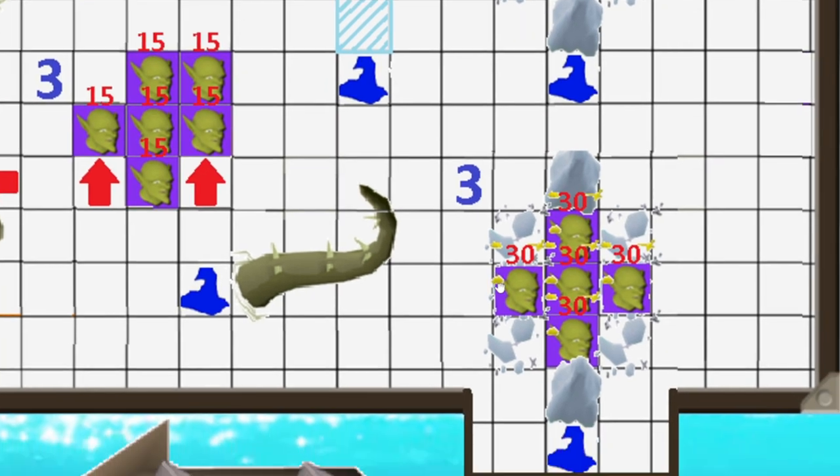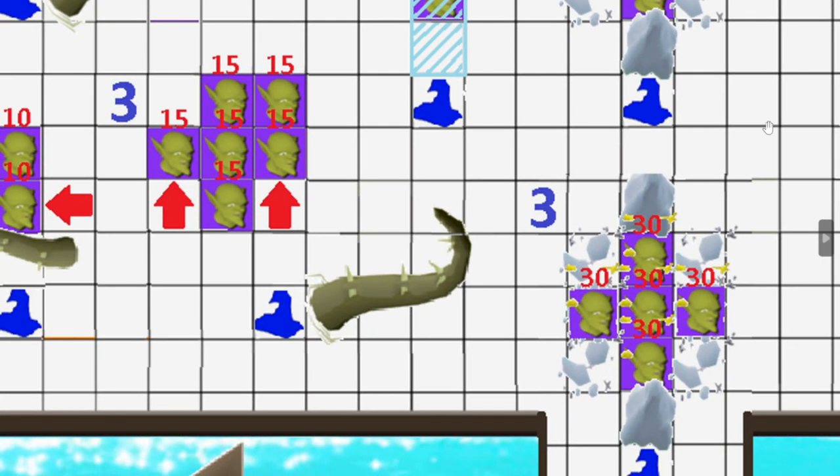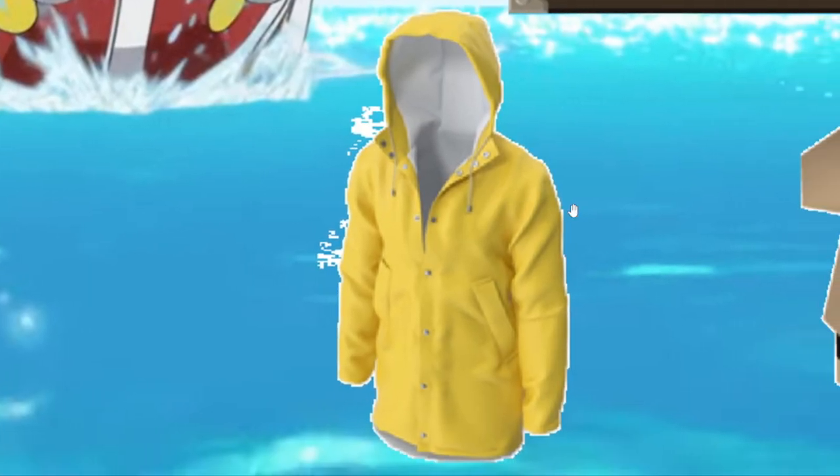Ice that hits the ground instead of mobs will create ice obstacles with 50 HP that can be broken by mobs. This can hinder mobs if they are not smart enough to move around the ice blocks. Each new Ice Beam slam will create new ice blocks and break the old ones. New equipment includes a raincoat in the cape slot and an umbrella hat in the helmet slot, providing great buffs against stormy battles at sea.